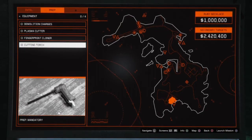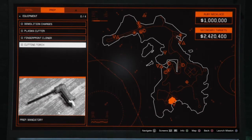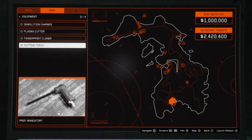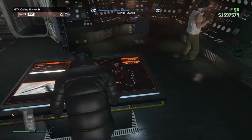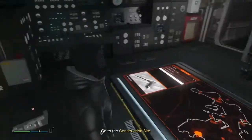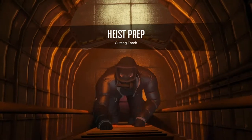Hello guys, it's Joshua and welcome to another episode of the Cayo Perico Heist Setups. Today is actually our first prep mission and we are doing the cutting torch. I know this for a fact is quite a short mission, like 5 minutes max. So let's get out of here real quick.